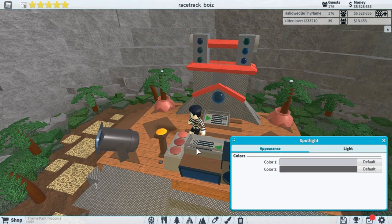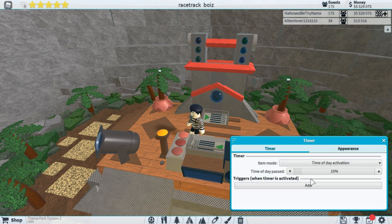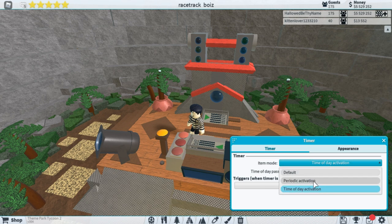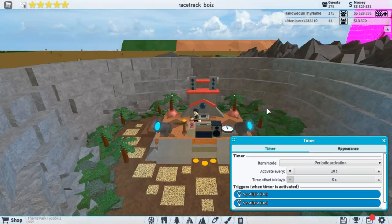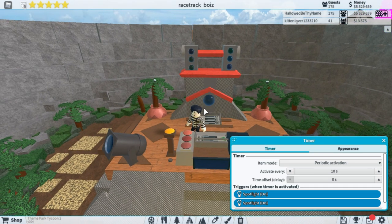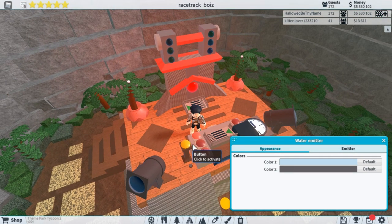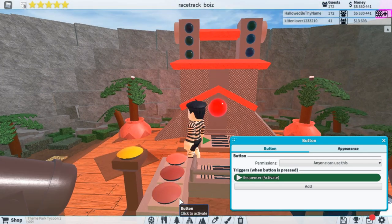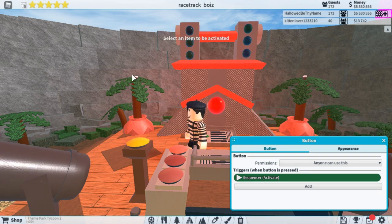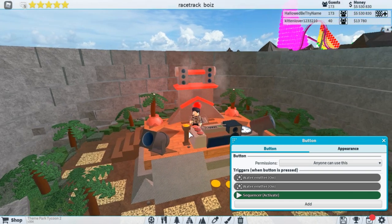I'm just going to show you guys me hooking up buttons. I'm going to set this spotlight to the timer. I wanted to do time of day activation, but I really couldn't figure out how to do it, so I'm just going to go with periodic. I'm going to add. Everyone's the one that's going to turn on, which is sweet. You can set as many things as you want to the same button — well, not as many things, but a lot of things to the same button. So I'm actually going to do that. Let's turn these water mirrors on. And bam, there we go.